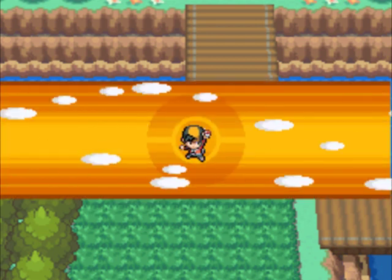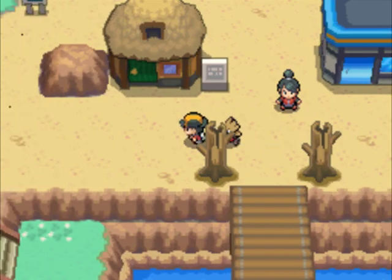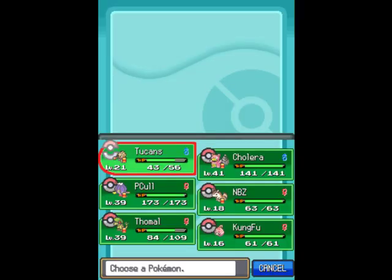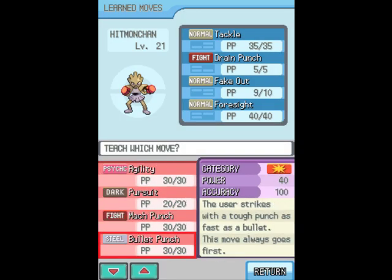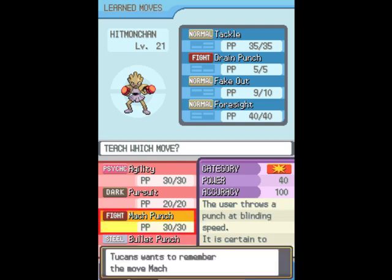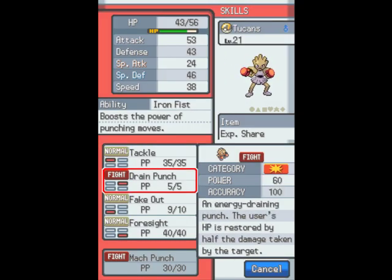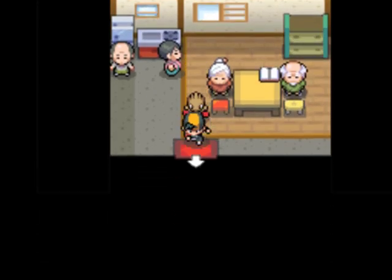Yeah, I don't really care for that move to be honest. He can learn Bullet Punch, which is boosted by Iron Fist, but at the same time Mach Punch is STAB, so I like it better. I don't really need any more coverage than Fighting, Ice, and Thunder — that's my plan. We'll go ahead and get rid of Foresight, and eventually in this training montage he's going to learn Ice Punch and Thunder Punch. I don't need Fire Punch. That's going to be pretty awesome.